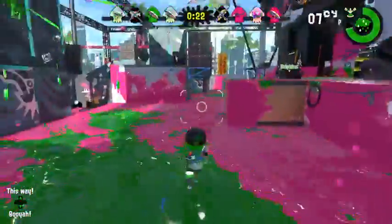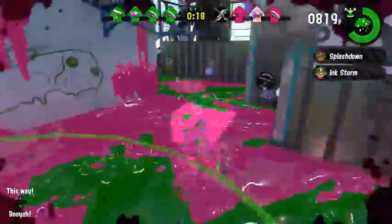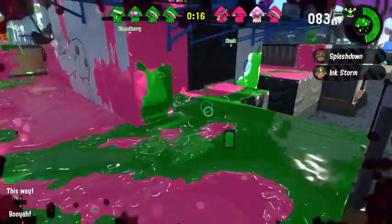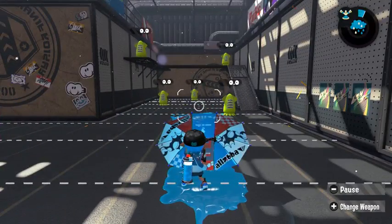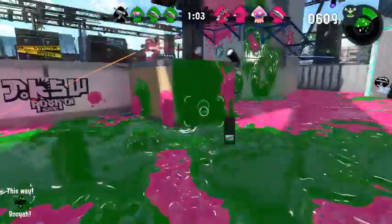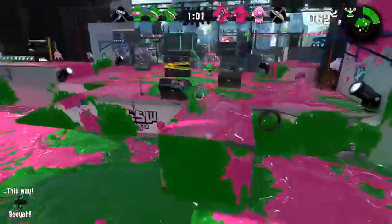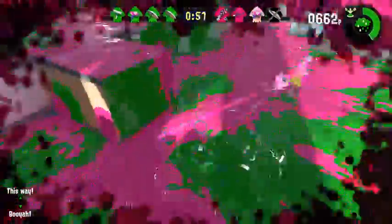For gear ability recommendations, Ink Saver is a must. When shooting normally it doesn't drain too much ink, but opening the Brella, holding it out, and launching the shield drains a third of your tank. If you're caught trying to use the shield without enough ink, you'll end up putting it away and being a sitting duck for enemies to splat you.